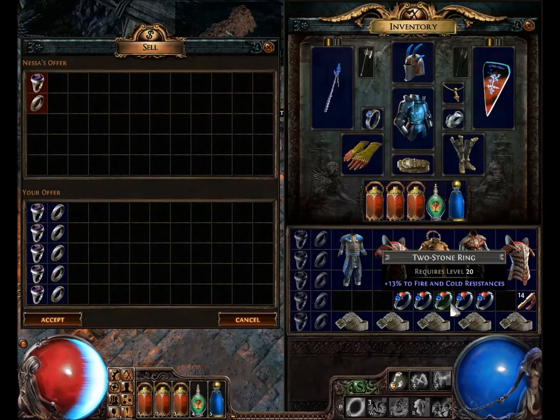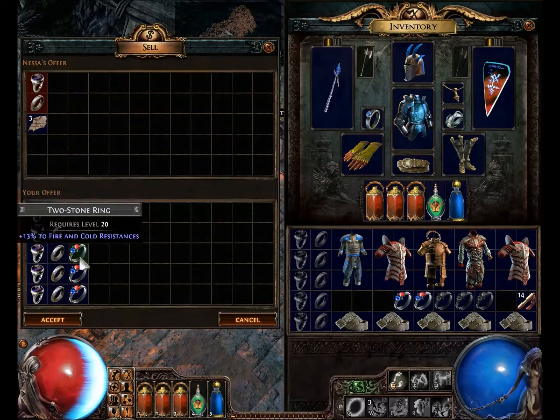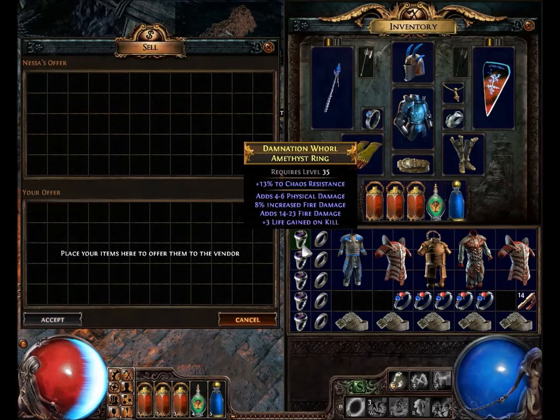Now, when we use normal items — five normal items — it's not going to do anything. It's going to just give us the fragments we usually get when they're normal items. With this recipe, it takes the lowest item level, and that's what the item level of the resulting ring would be.